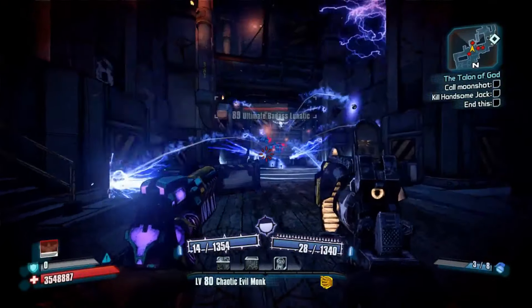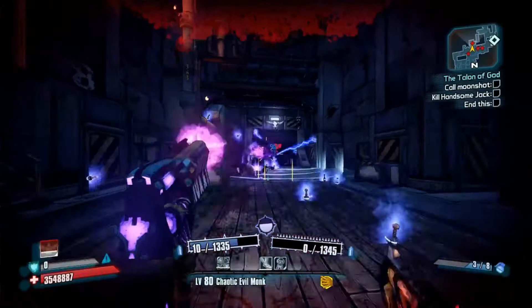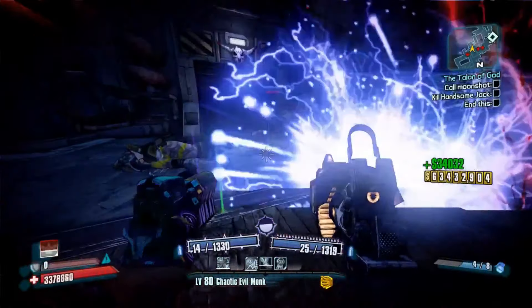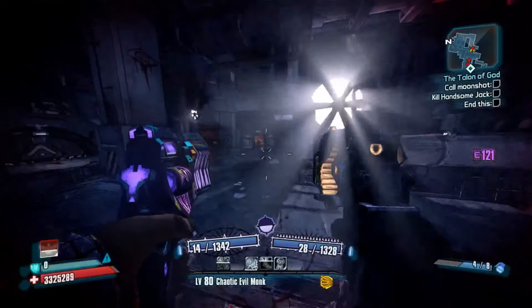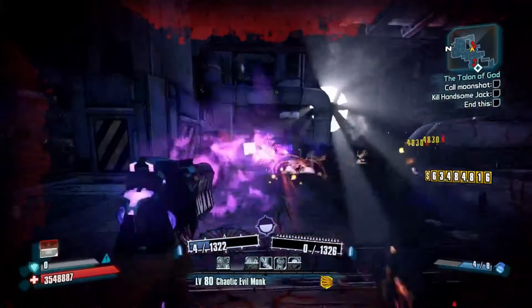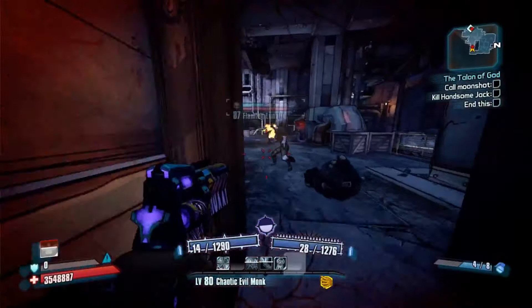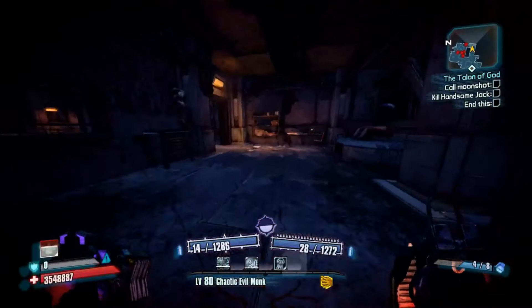If you couldn't tell by the name of the mod already, it only comes with shock element. Here you can see these assassins — the badass ones — just as soon as they come out of the doors, they've got no shield, it's gone. It can be really good on a Gunzerker, or if you're doing something where you've got like 15 grenades and you just spam them everywhere. You can see it being really good in tight areas.